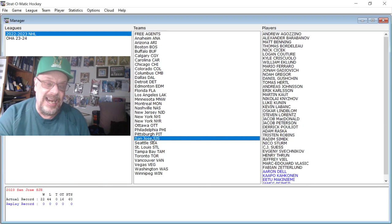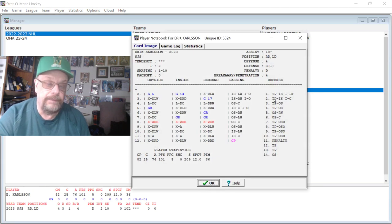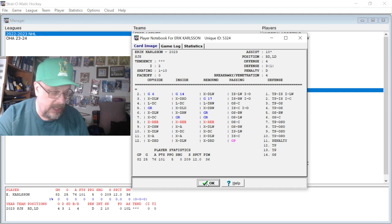Next we're going to San Jose, and I want to point out Erik Karlsson — I have not seen this in my life. He had 25 goals, which is nice, but he had 76 assists. 76 assists! That is crazy — he's a 10L assist rating. I've never in my life seen a 10L assist rating or a guy have 76 assists. 101 points, and he still had time to score 25 of his own goals. That is just crazy.